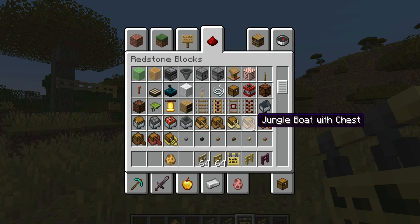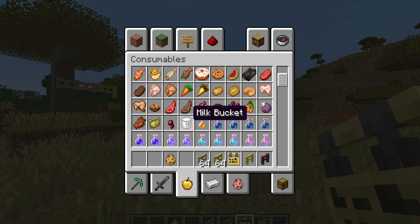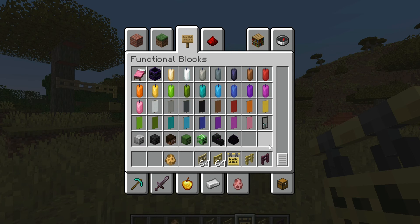And the redstone blocks, because they are used often. They also added boat with chest. So here we have milk bucket now. And then for the functional blocks tab, we have now ominous banner, dragon eggs, lectern, lightning rod, and note block.